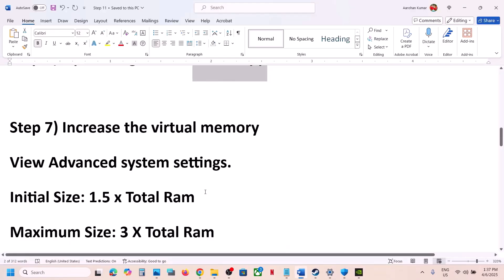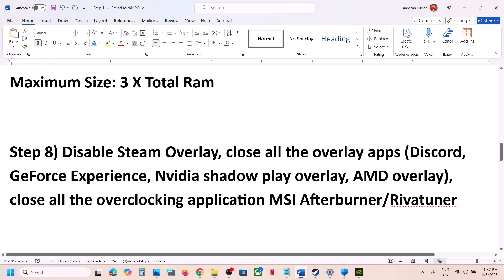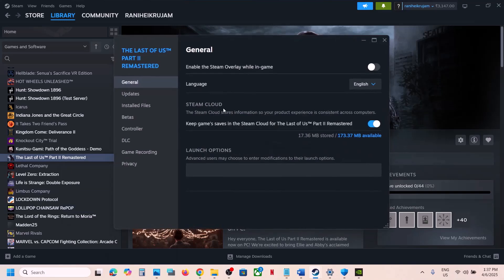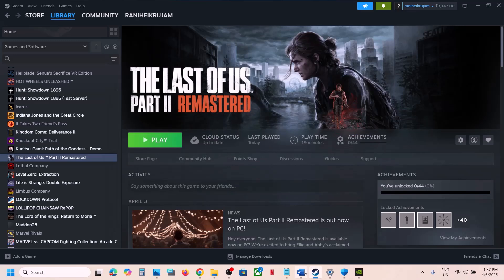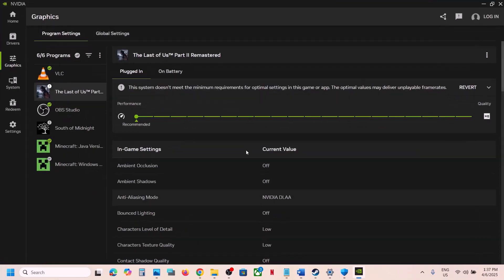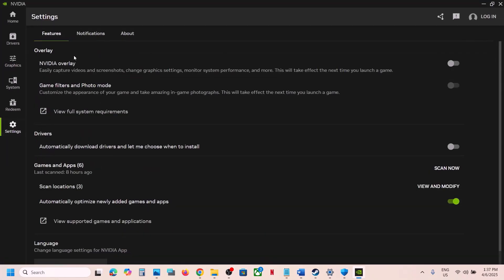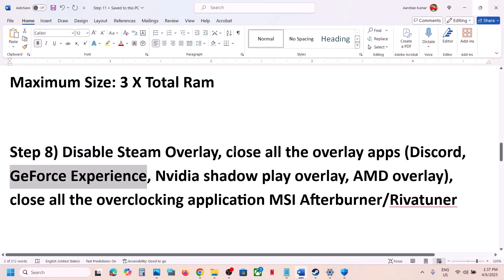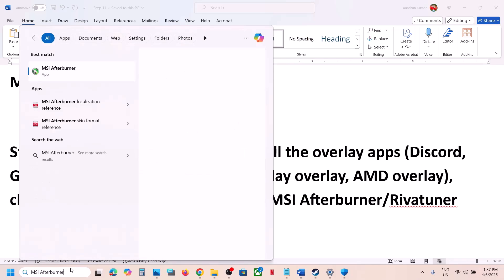The next step is to disable Steam Overlay. Go to Steam, right-click the game, go to Properties, and turn off 'Enable the Steam Overlay While in Game.' If you have Discord running, go to Discord settings and turn off the overlay. If you have the Nvidia app, go to its settings and turn off the Nvidia overlay. Close all overlay applications before launching the game.